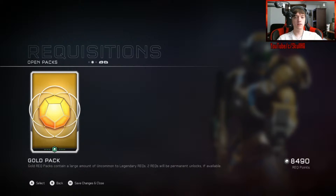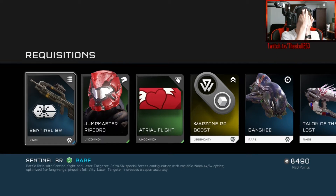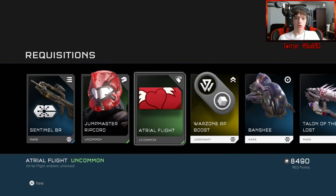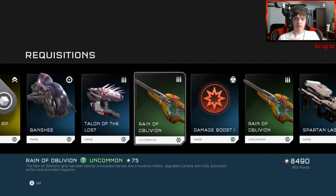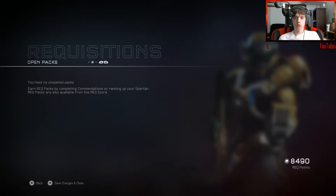Last one — please be something good. It's not really great. I have a Sentinel battle rifle. Jumpmaster Ripcord — Spartan combat drops have a far wider margin of safety than ODSTs, but consequences are significantly more dire. Atrial Flight emblem unlocked. Warzone RP boost, Reign of Oblivion — it's fully automatic. Whoa, it's in a bag. Spartan laser, banshees, Open Hand, Ghost Ultra. Cool.